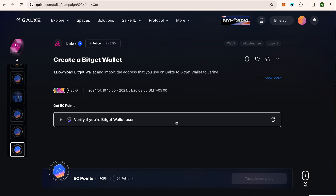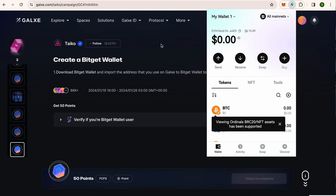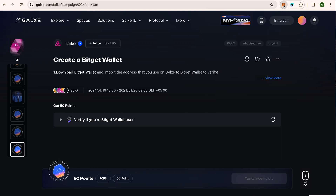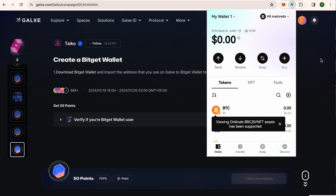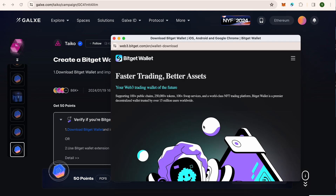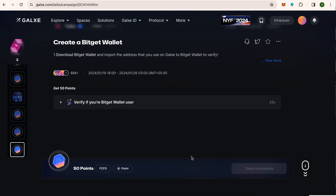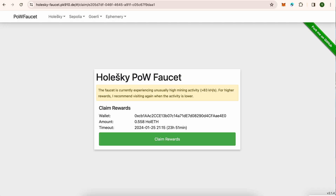Now this is a bit critical — you must be a BitGet wallet user. Go to the website and download the BitGet extension the same way you downloaded MetaMask, but make sure you download from the official Chrome store. Download BitGet, pin it, and then import the same recovery phrase you used for MetaMask into the BitGet wallet — instead of creating a new wallet. We have already done that, so I will refresh and after the task will be completed.